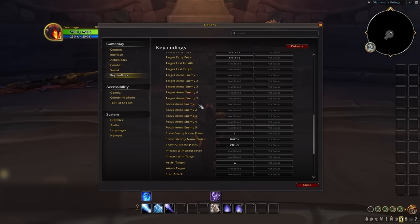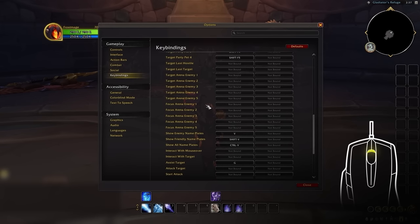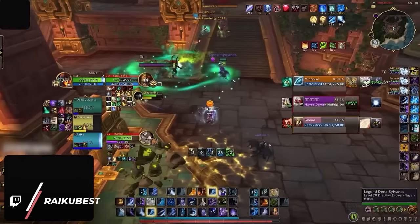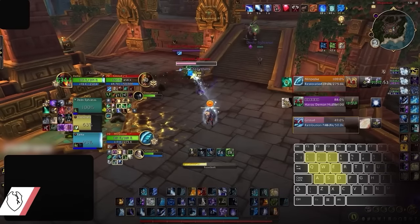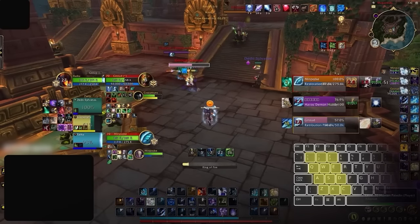In any case, whether you value targeting or focus more, set arena 1 to mouse wheel up, then arena 2 and 3 on either mouse wheel down or middle mouse click, whichever feels more natural to you. The second best choices for arena targeting would be 1, 2, 3, QWE or ASD depending on movement keys, or ZXC.